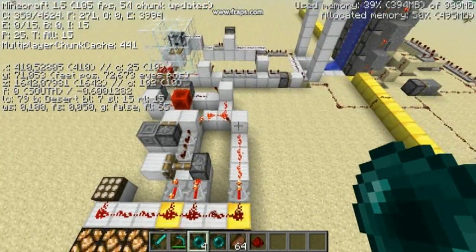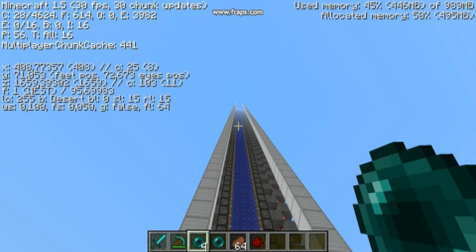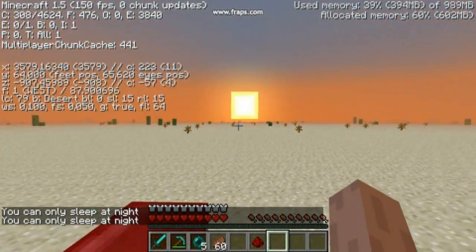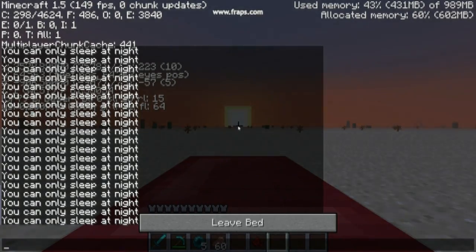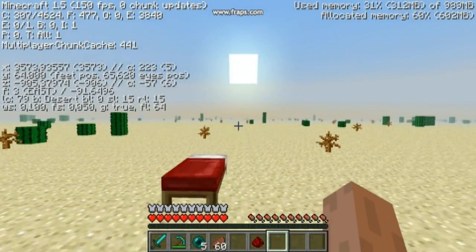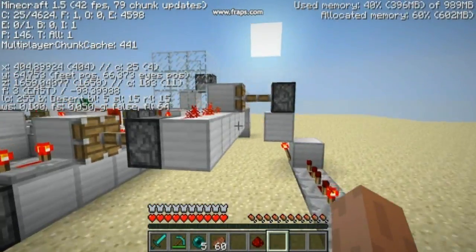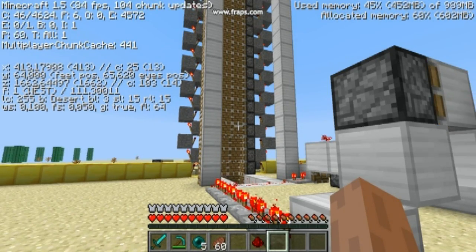I'll do the enderpearl thing and go somewhere to place the bed. I'm now next to a bed in the desert — look at my x-coordinate. I'll spam the bed and hopefully we will be teleported, because the device will realize I just slept, the redstone signals will be in the right position, and yes — indeed we are now at the spawn.